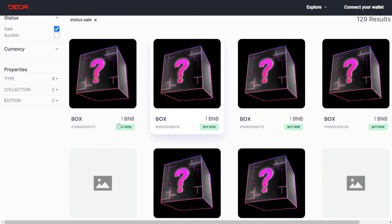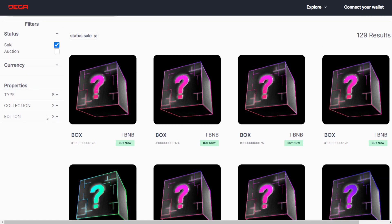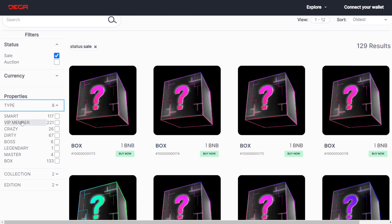Scrolling down a tad bit, you guys can see the nice little DIGA box here. When you go to open this up, it shows you this is for 1 BNB — you can click to buy it now. They've got different types and some settings on the left-hand side. You can search by sales or auctions. If we click on the types, you can see there's 117 Smart, 221 VIP Members, 26 Crazy, 67 Dirty, 6 Boss, and 1 Legendary Master Box.